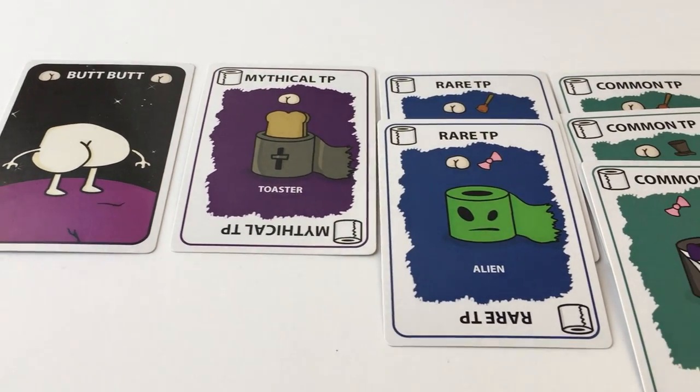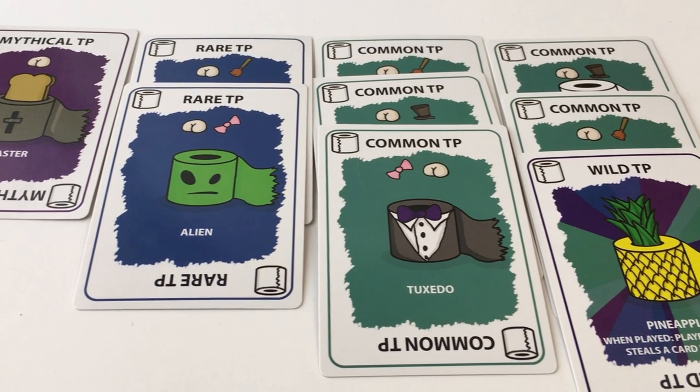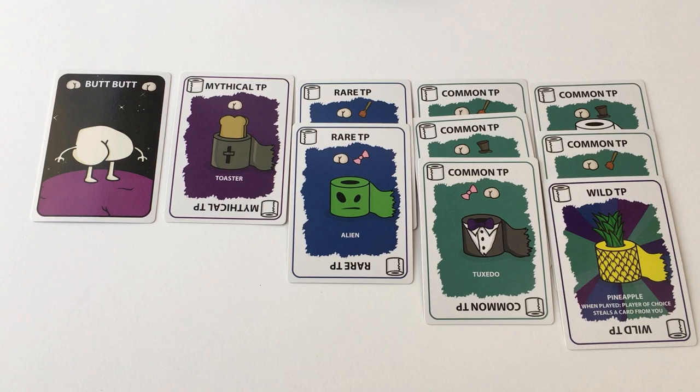Toilet paper cards are played by laying them down in front of you to form sets. A set consists of one mythical, two rare, or three common toilet paper cards. When you lay down a set, all of the toilet paper cards must have the symbol that matches your butt.